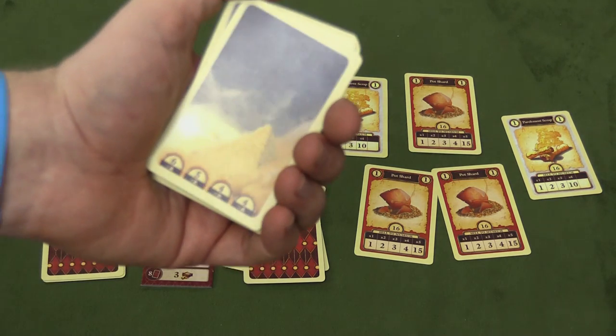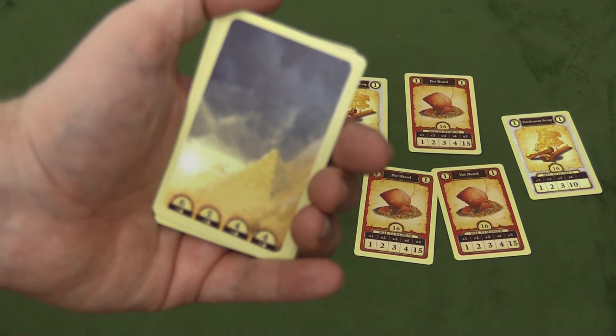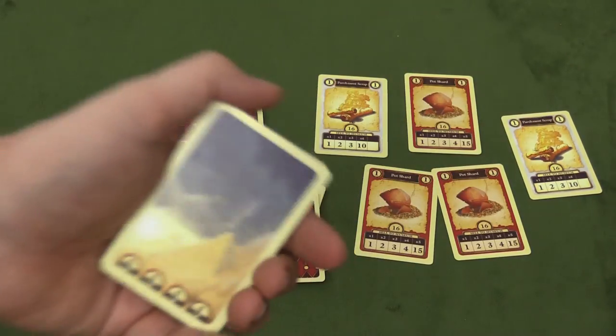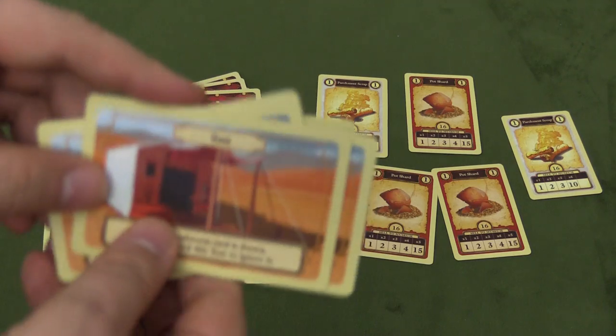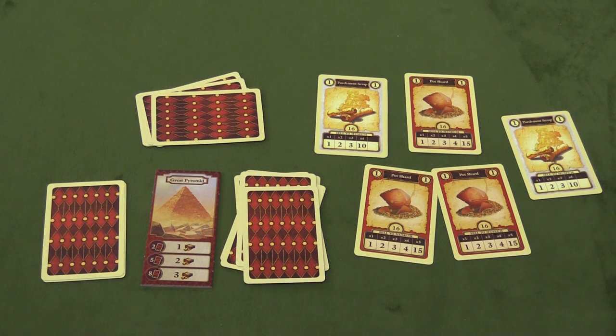Or if they get a sandstorm, everybody has to lose half the cards in their hand, rounded down. So if you have five cards, you only lose two. Any cards that are lost are added face up to the market in the middle of the table, and then if you drew a sandstorm card, you get to draw another card. Each player also has a tent card — you start with one tent and can use it to ignore one sandstorm per game by discarding the tent.